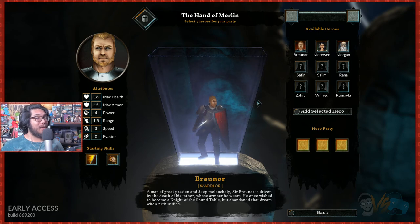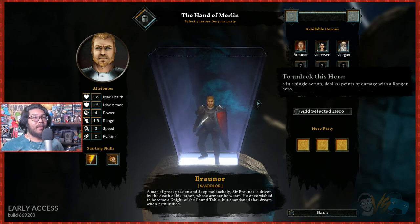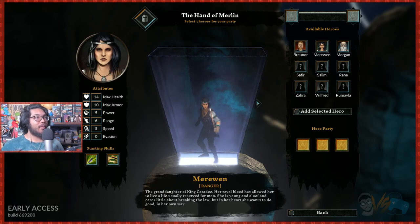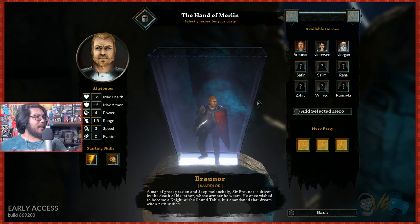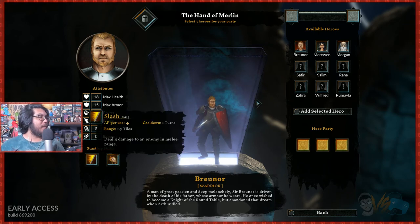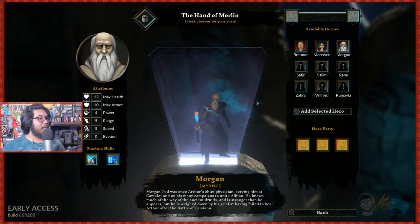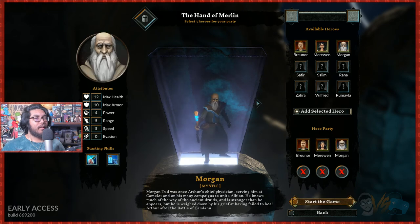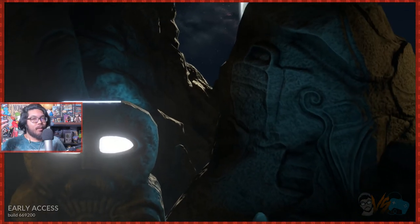Hand of Merlin — select three heroes for your party. These are all ready to unlock. So it looks like we have to use these three heroes — we got Brunor. The stats are health, armor, power, range, speed, and evasion with starting skills. You drag to add selected hero. No choices, so we might as well just jump into it.